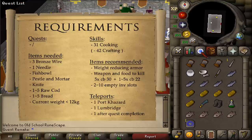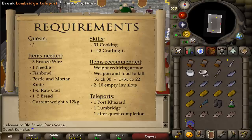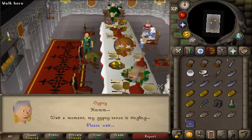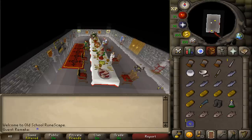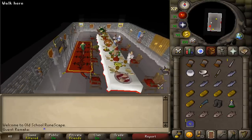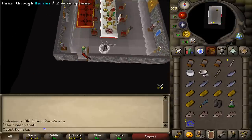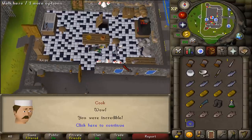For teleports, I'll use the Fishing Trawler minigame teleport to get to Port Cazard, and then one back to Lumbridge to complete the quest. Let's go and inspect Pirate Pete, and after the conversation is over we will need to go through the southern door to talk to the Lumbridge cook. Be sure to click on the barrier, then talk to the cook and select option three.